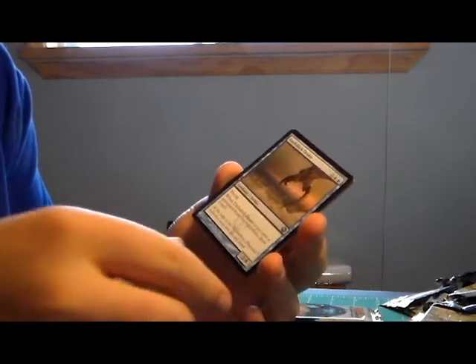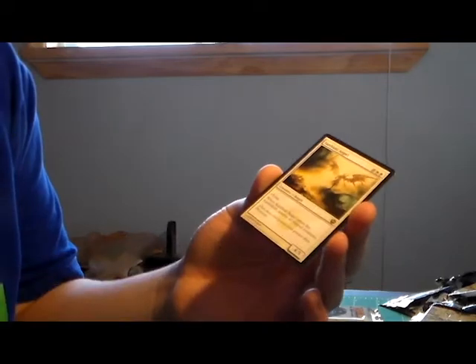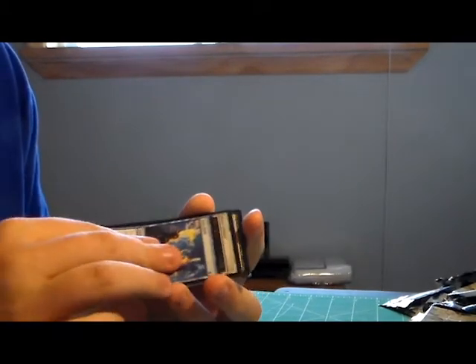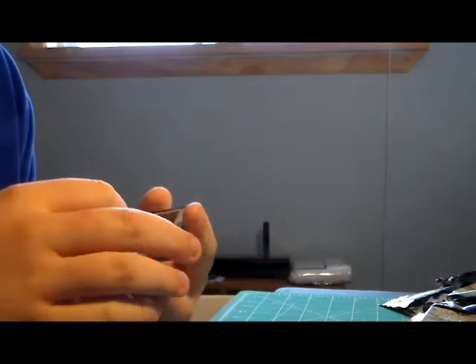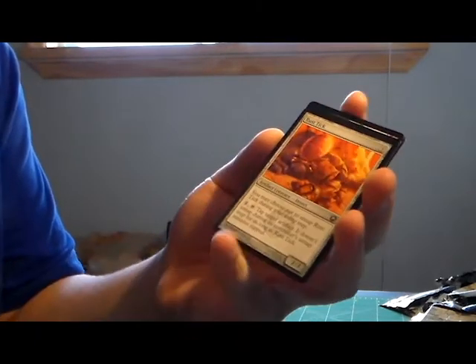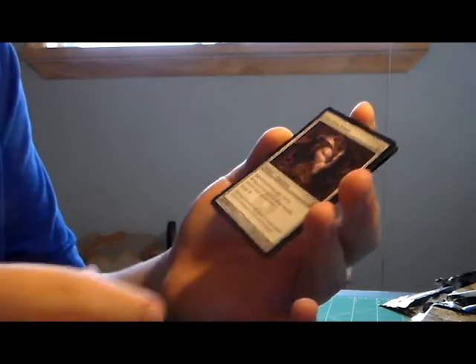Trigon of Infestation, Darksteel Drake, Sunblast Angel - no foil so far for this one, maybe it'll be with the mythic. Throwing our last pack. Heavy Arbalest, Corrupted Harvester, Argentum Armor. Really wish I had another mythic, though four mythics is fine. Definitely got a good amount of money's worth back.